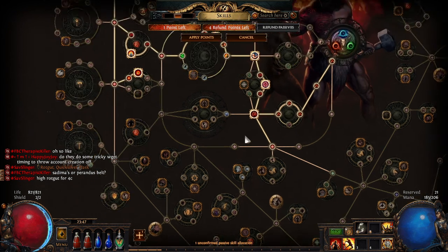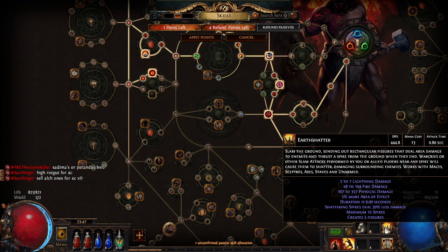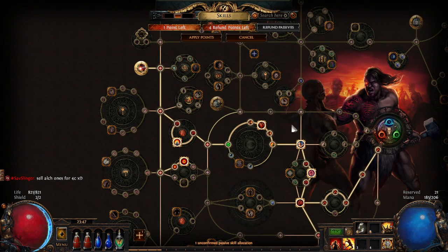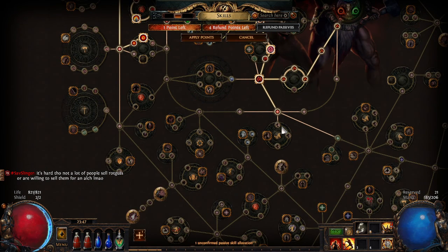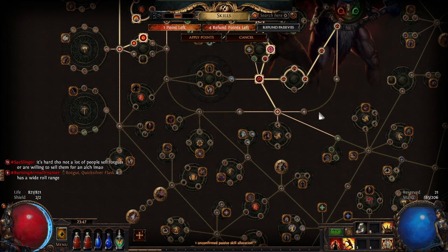Oh yeah, and like I said before, I am doing fire. But because what we're gonna do is I'm gonna get a Tectonic Slam — I'm gonna use that, and what it does is it takes physical damage and converts it into fire. So it's basically getting physical damage still supporting the build in that it'll take the physical damage, modify the base damage, and then convert it into fire.